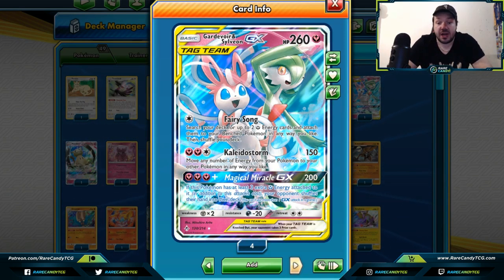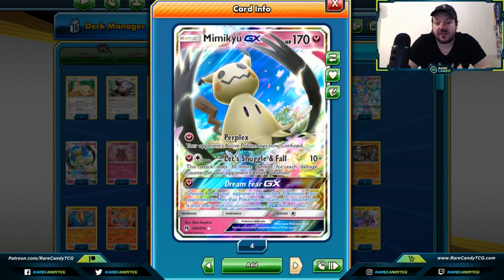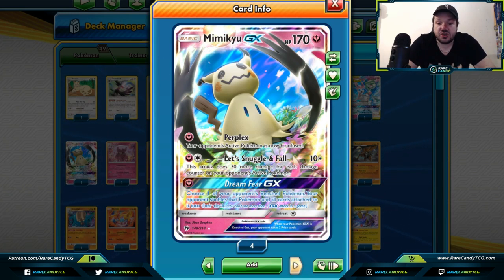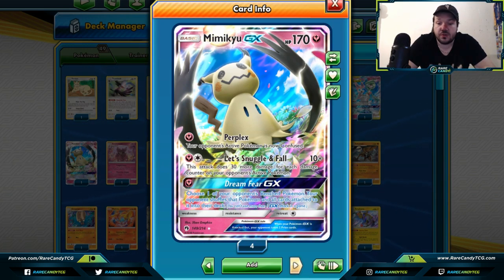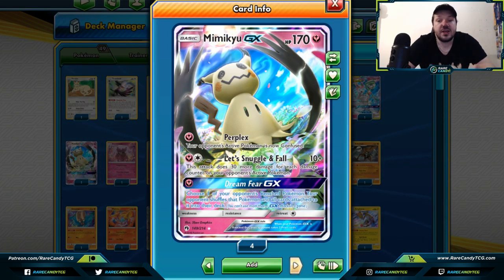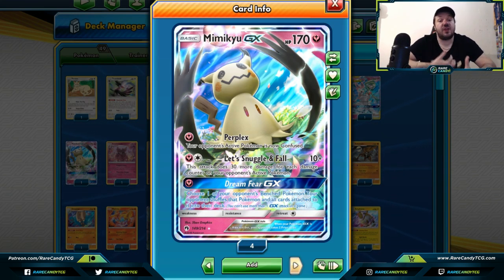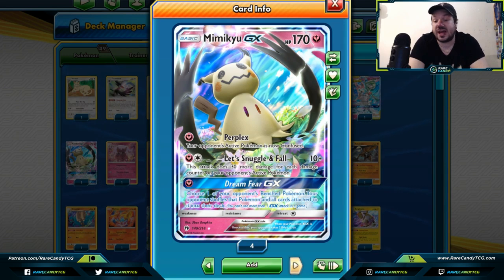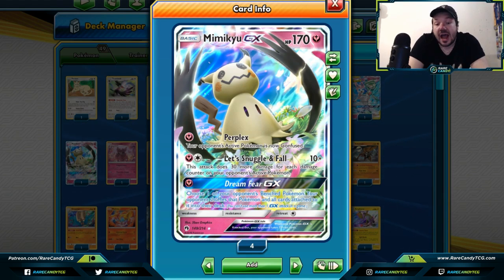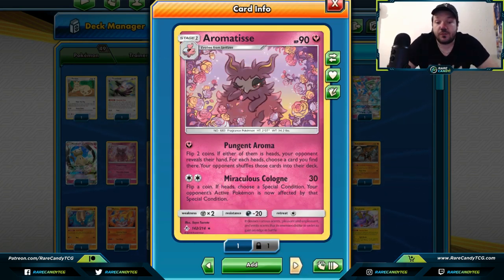Mimikyu GX — you can use Perplex to confuse your opponent's active Pokemon, but we're really here for Dream Fear GX. You choose one of your opponent's bench Pokemon and your opponent shuffles all of it and all cards attached to it into their deck. Even a built-up Guardians of War Sylveon GX could be shuffled back — and at a cost of only one fairy energy, it's a very strong GX attack that might see play as a tech in many decks.